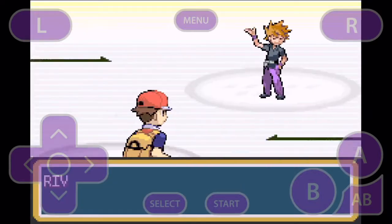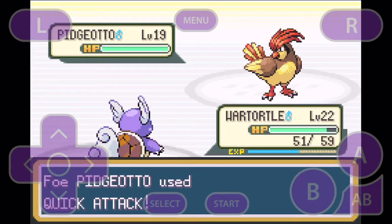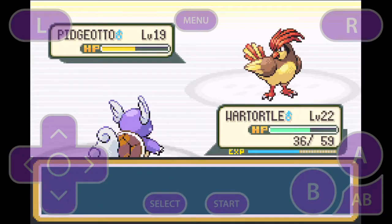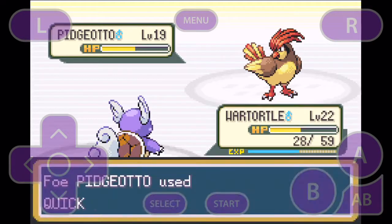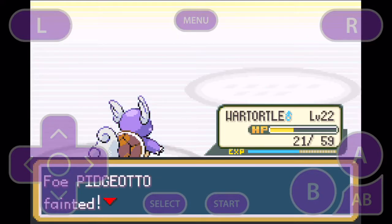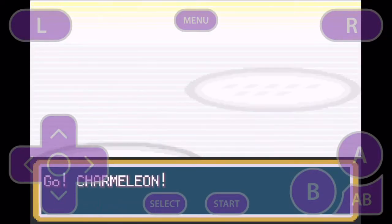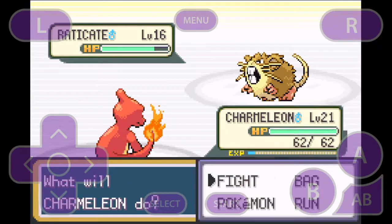This is the last easy battle that you have with Gary in Pokémon Fire Red. I'm thinking about getting a Pikachu to battle Pidgeotto when it evolves into Pidgeot to join the team maybe — let me know what you guys think about that. I'm also going to have Dratini and maybe Nidoking.